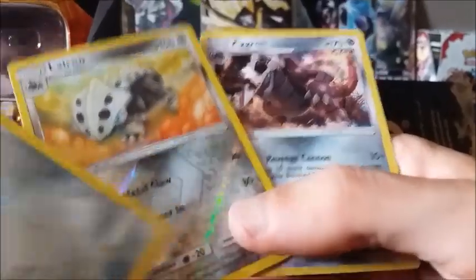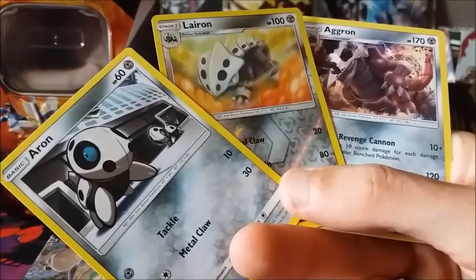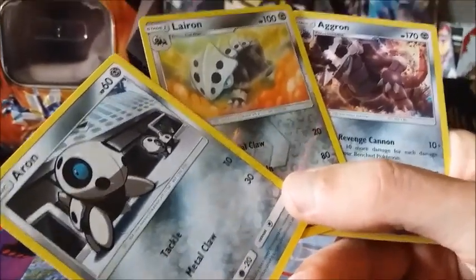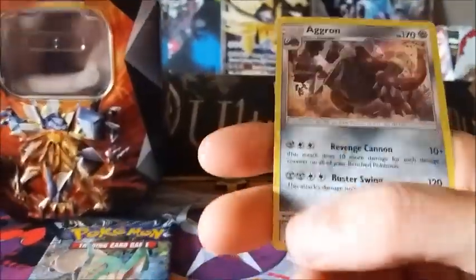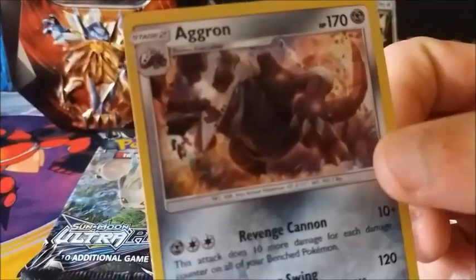Oh my god! One evolution line in a row — Aron, Larian and Agron. Oh my god, wicked! And Agron is a Reverse Holo.